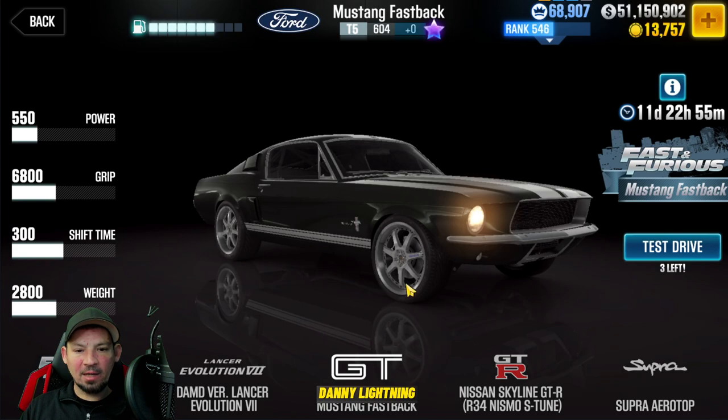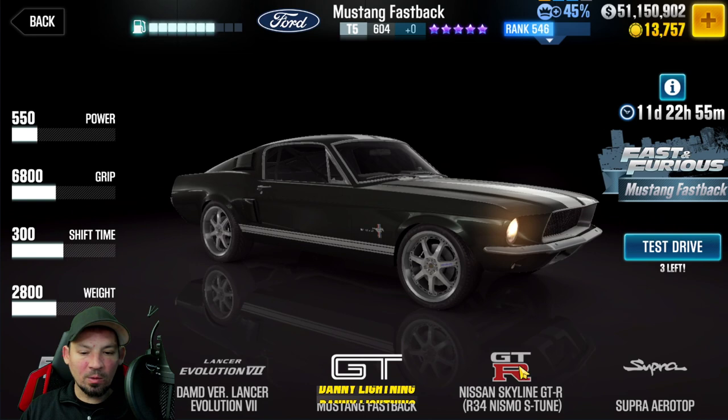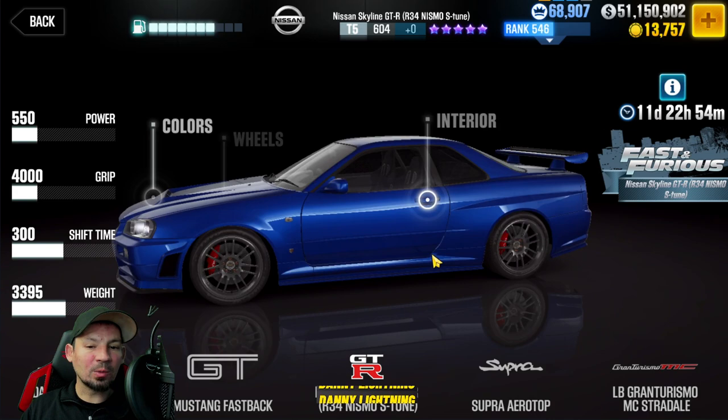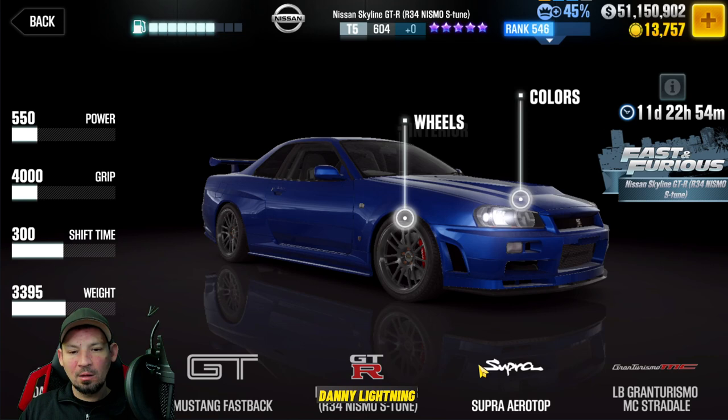We've got the GT Mustang Fastback, which is a new Fast and Furious car in the game. This one's either going to be a prize or it's going to cost you real money. We've got the GTR Skyline — this has been around for a while but it looks super cool. This is another one that's probably going to cost you real money. You're not going to be able to buy this with gold or pull it with keys.